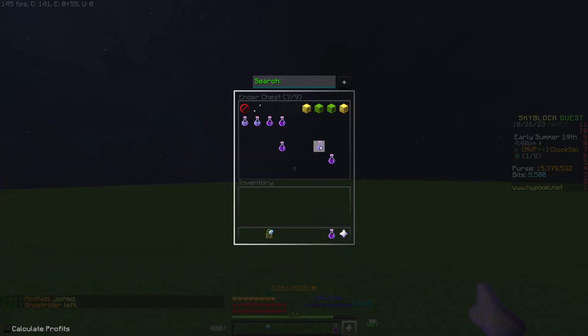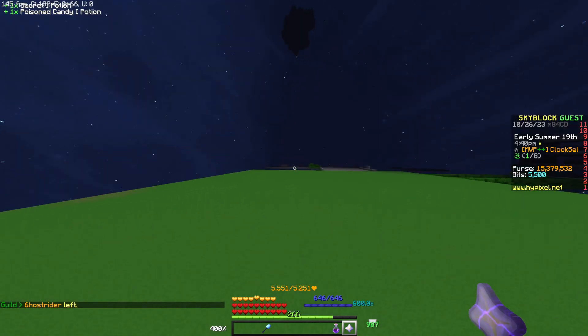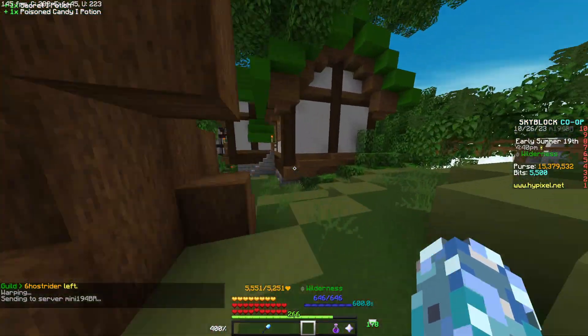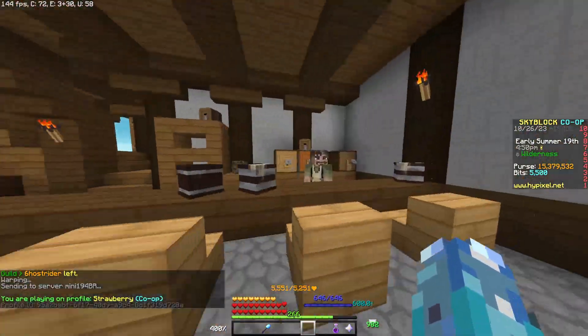There's this new potion called the poison candy, so I'm going to show you how to get that now. You want to go to the dark auction and head over into this building here, and you'll see this guy called Shifty.